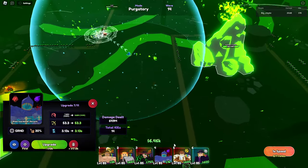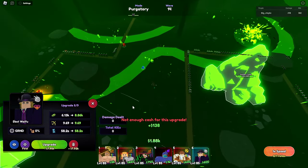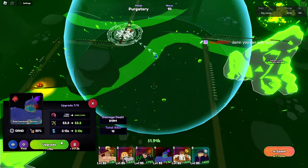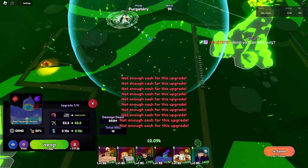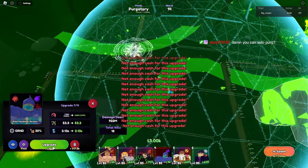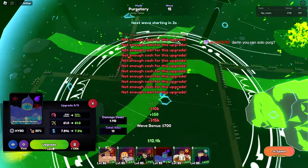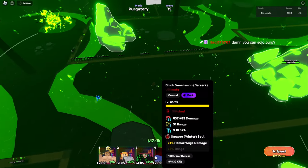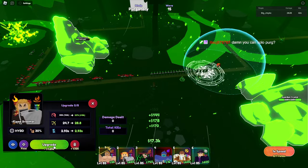We need one more upgrade. Still very good though. One more upgrade, please — game be nice. We've got to sell this unit and move. We're actually doing really well, but those crystals really hinder progress. So this unit — sell him. Let's put him over here and upgrade.